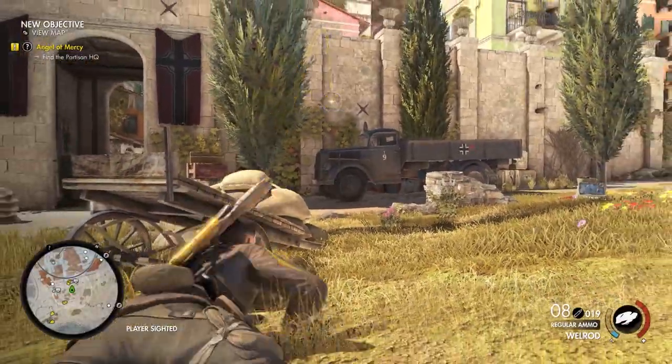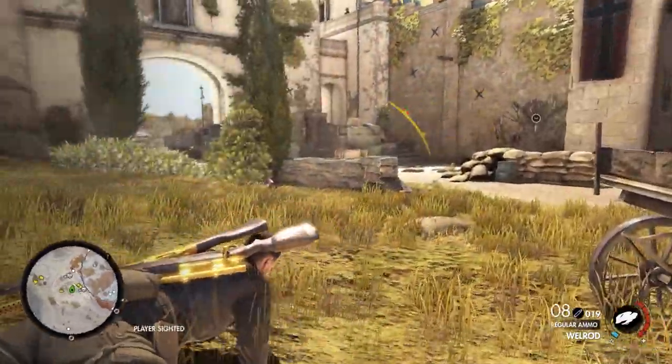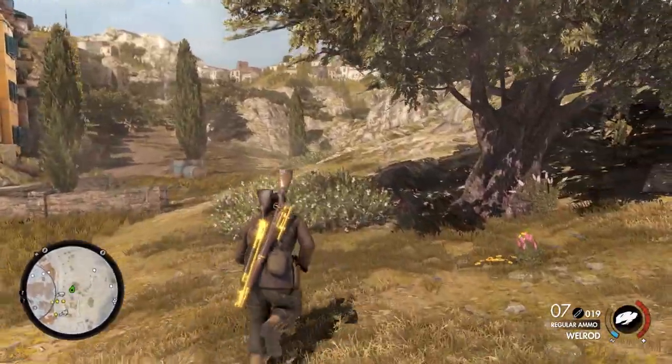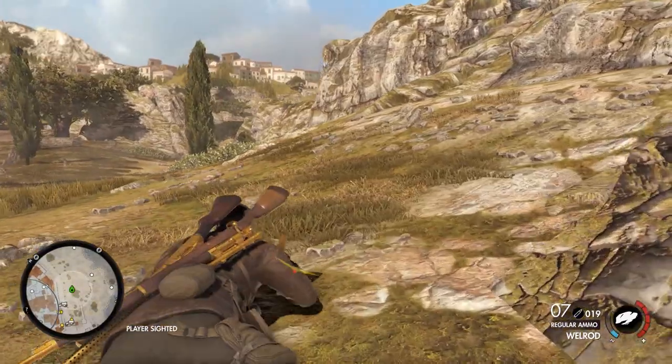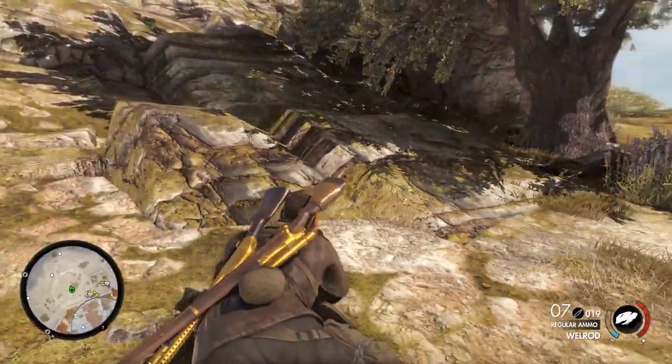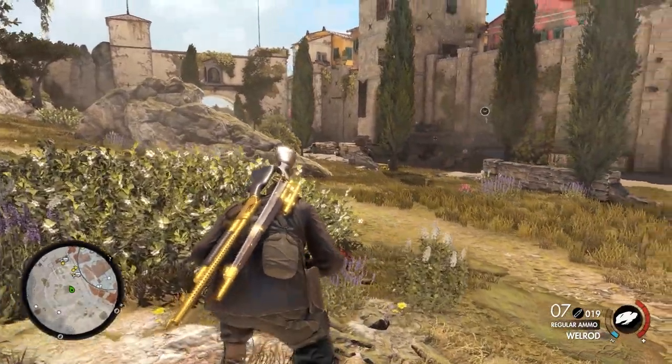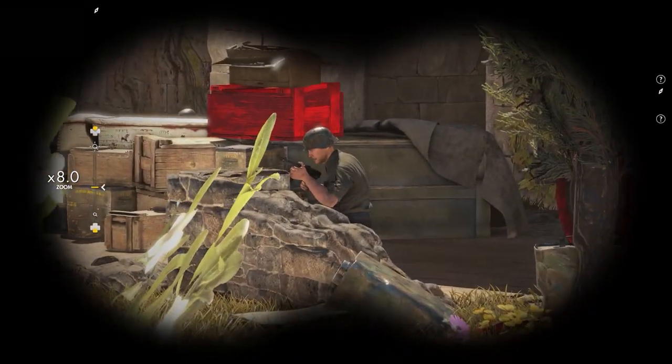To avoid being spotted, keep panning the camera around Karl to stay aware of any sight bars that may be filling up. You can also briefly sprint away from reasonably distant enemies while their meters are still yellow. Although a word of warning: once that bar goes red, it's time to go prone like there's a Nazi nuke going off inches from your face.